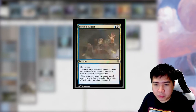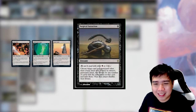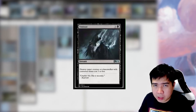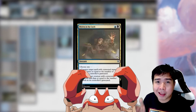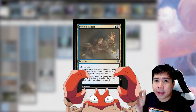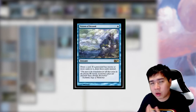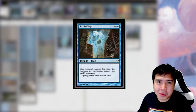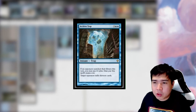The rest of the deck is pretty straightforward. We have Surgical Extraction to remove opponent's threats when milled — especially useful against Tron decks. Fatal Push removes early threats, Cling to Dust removes pesky Uros, Eliminate removes creatures, and Drown in the Loch is the most versatile card — either a counterspell or creature removal, easy to turn on with our mechanics. Visions of Beyond draws cards, and Archive Trap is our boom mill card.